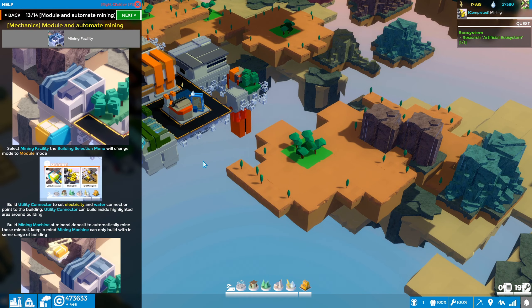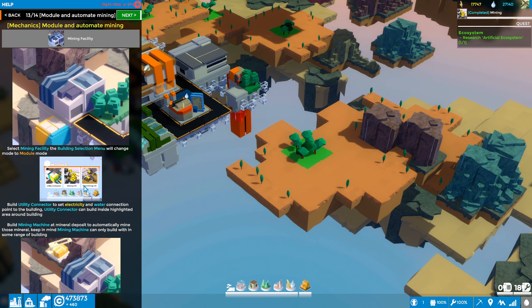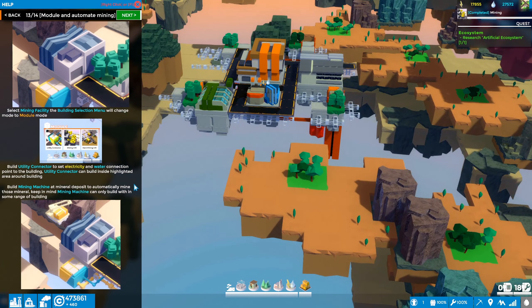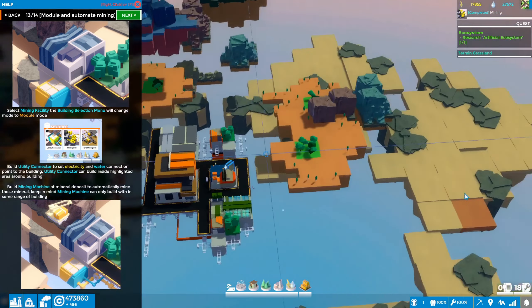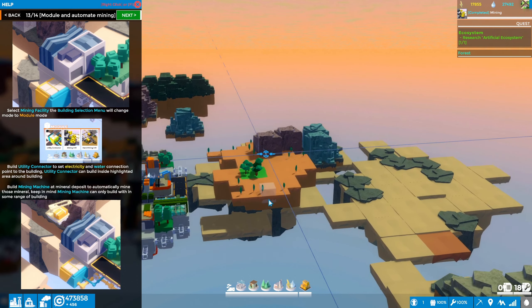Back to the tutorial — F1. Get the mining facility built. The tutorial says build the utility connector, then build a mining machine at a mineral deposit to automatically mine those minerals. Keep in mind the mining machine can only be built within some range of the building. We need to get near some minerals — coal would be ideal.